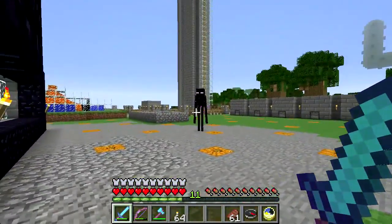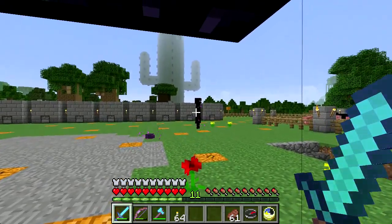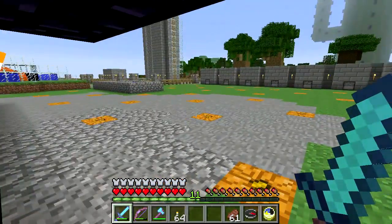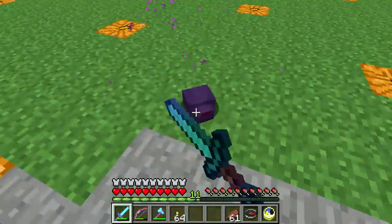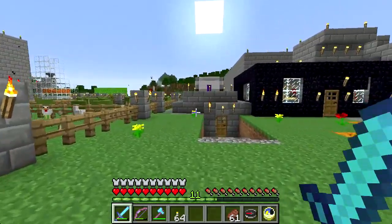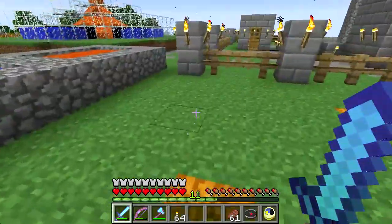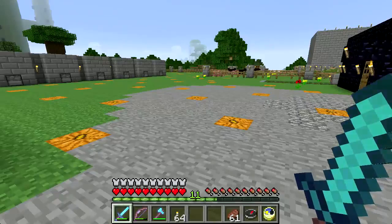Hey, I'm looking at you - yeah that's right, stupid endermite. Come on dude, I need your pearls. I made a few ender chests and it takes ender pearls and I don't have that many of them. When I'm ready to go find a stronghold I will need a bunch. Dude, you come and take my dirt block and you won't even give me a pearl in exchange for it - so annoying.